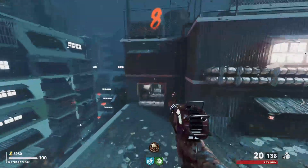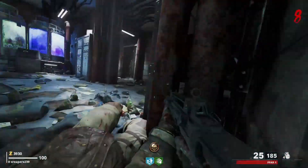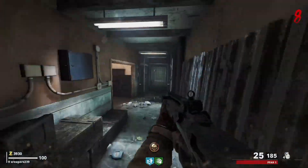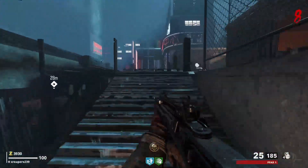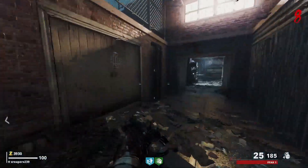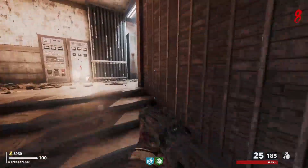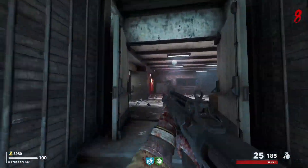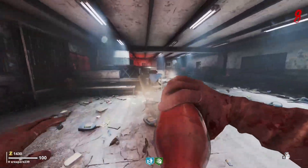That actually ended the round — not what I wanted to do. I think this is where we need to go. Might get that AK — I like the AK. I know there's Widow's up there. Can we actually go through here? Oh, okay — that opened up! We needed power turned on. And there's Jug right here — so that came in super clutch.